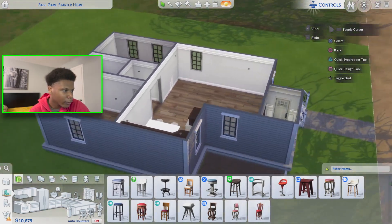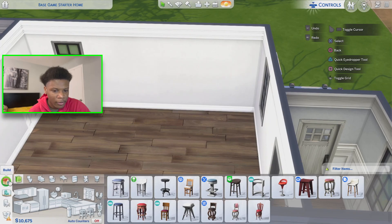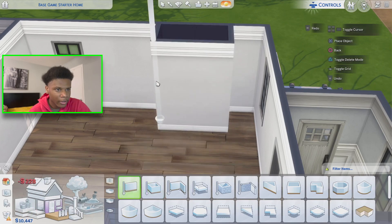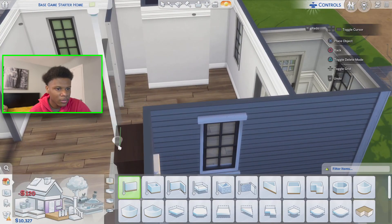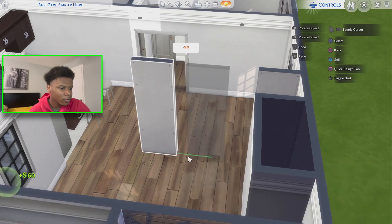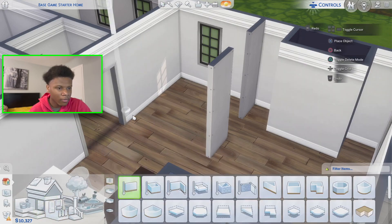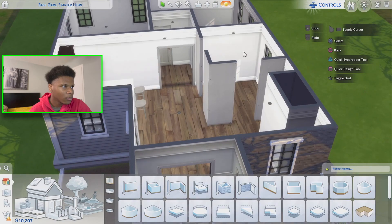On to the living room — I'm thinking about doing a nice little fireplace. I was saying I want to keep the open concept look, but I feel like closing it off from the dining room will make it look way better. I'll build partial walls so you can still enter but it's not completely open — just closed off a little bit. I like the way that looks.